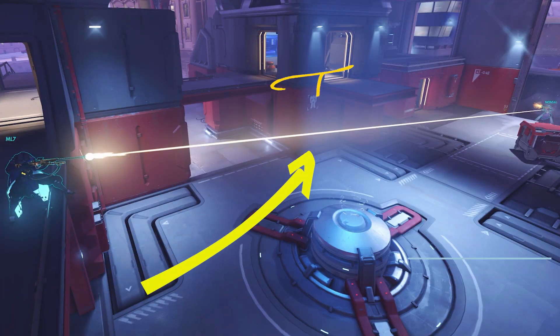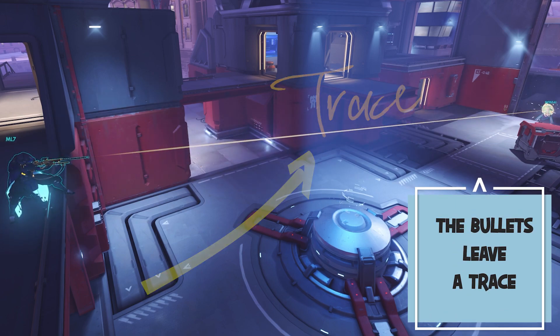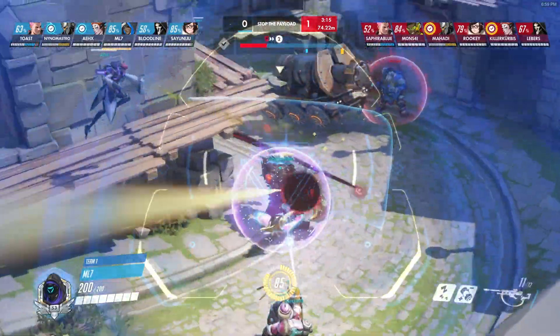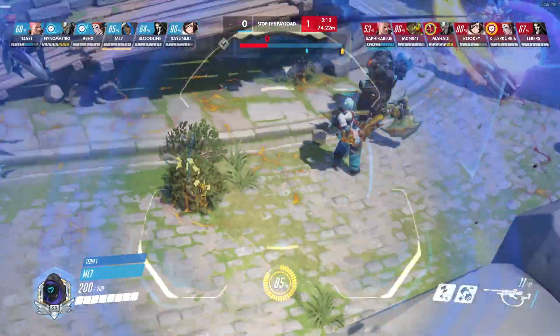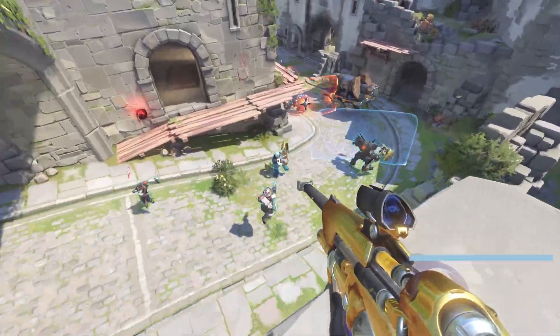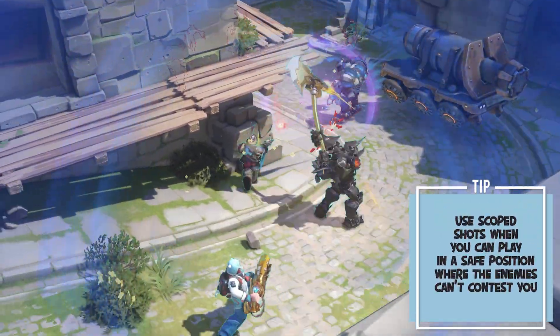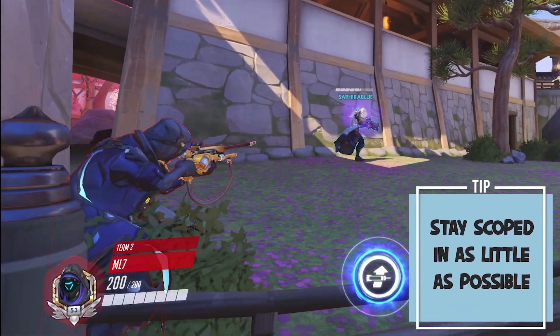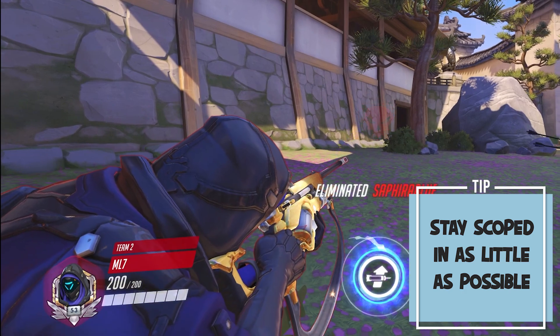The scoped bullets leave a trace, which means enemies can see where you're shooting, potentially compromising your teammates' surprise flanks. To play around these downsides, stay scoped in when you're in a safe position where enemies cannot contest you — usually on high ground, a bit behind your team. Try to stay scoped in as little as possible and do not walk around while staying scoped in.